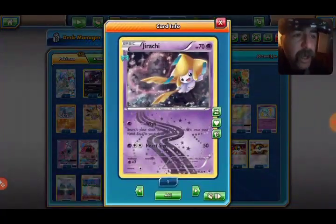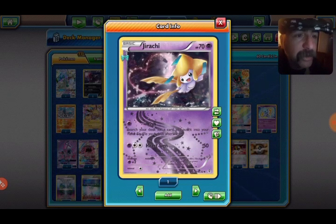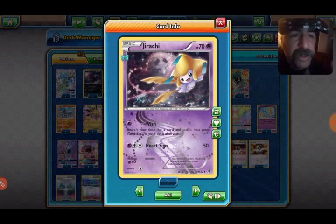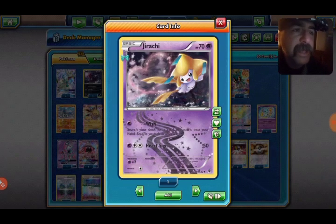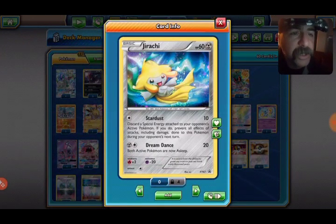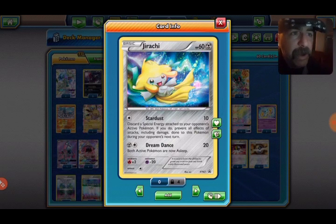We've got a couple of Jirachis. The first Jirachi — Wish — for one Psychic Energy, search your deck for a card, put it in your hand, and shuffle your deck. That's a nice attack to get whatever card you need when you need it. Then Stardust Jirachi — Stardust discards a Special Energy attached to your opponent's active Pokémon, and if you do, prevents all effects of attacks including damage done to this Pokémon during your next turn. That's a great barrier attack.